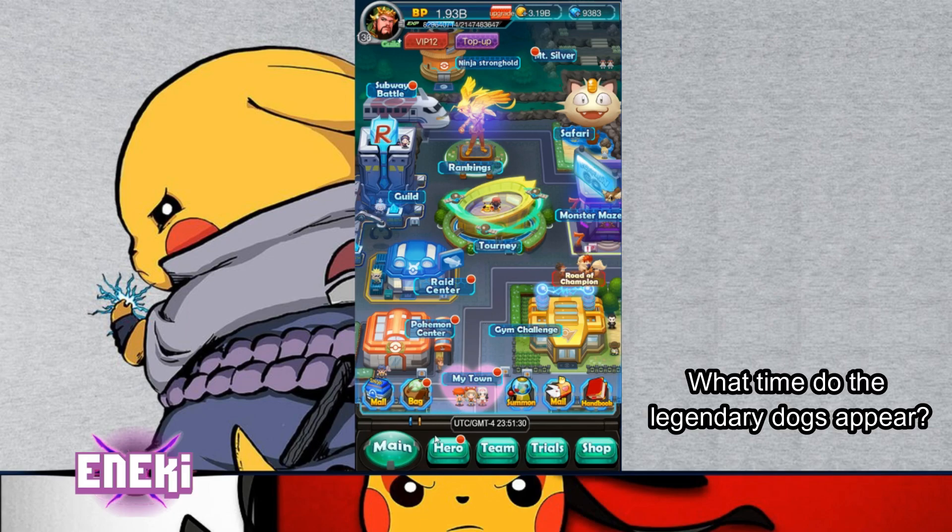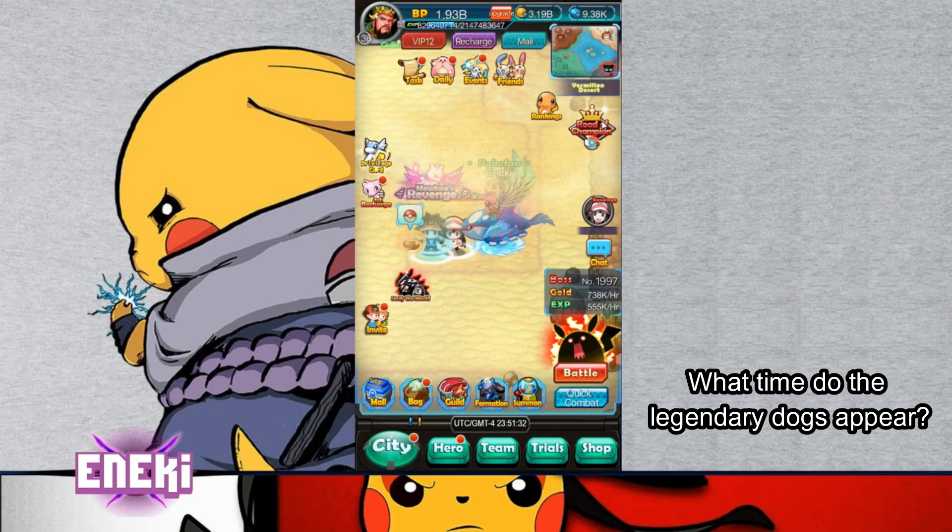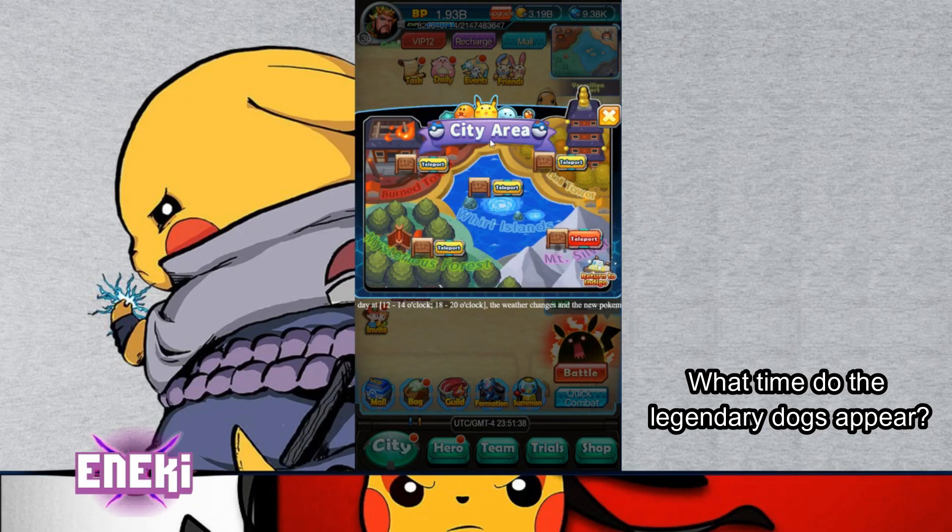Another question is about the Legendary Dogs. If you've unlocked it, you go to the city area and the Legendary Dogs will appear there. It says at the bottom: they are available 12 p.m. to 2 p.m. Eastern Standard Time, and 6 p.m. to 8 p.m. Eastern Standard Time. You have that two-hour time frame to go fight them and get the shards.